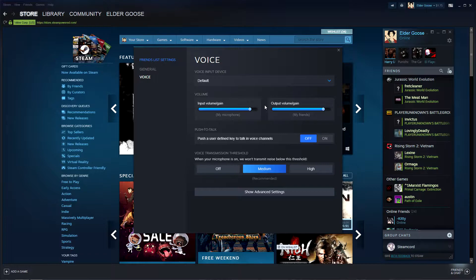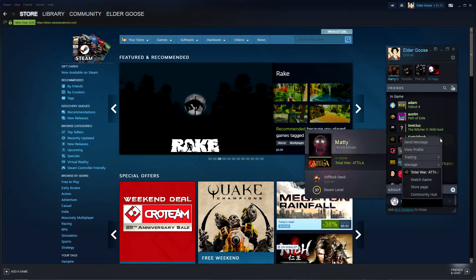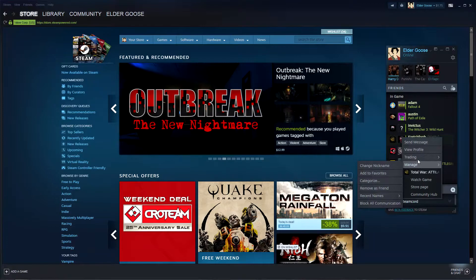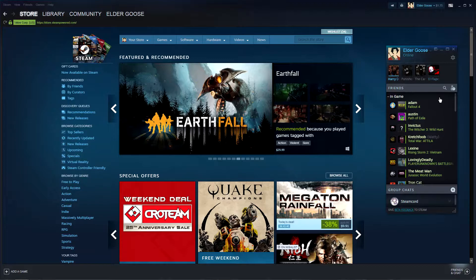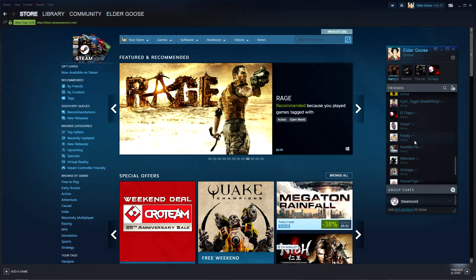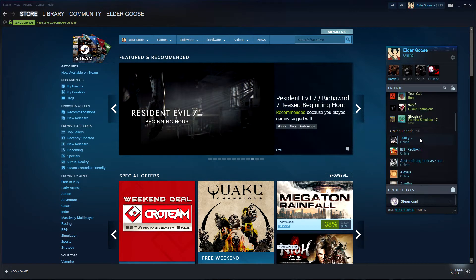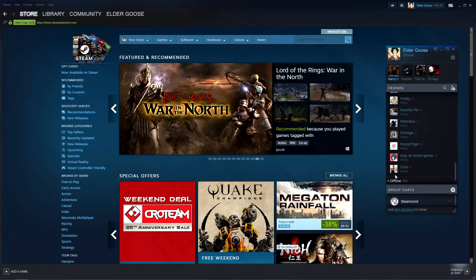I still think they could flesh these out a little more and make them more comprehensive, kind of the way TeamSpeak does it. They've also revamped the menu system that you get when you click on somebody, making the stuff you use more often more readily available. Steam has always sorted your friends in a manner that made sense — playing games, online, then offline. Now they've added Away as a sorting option as well, and they don't even show offline people by default; you have to click to show who is offline.